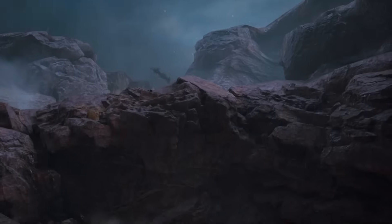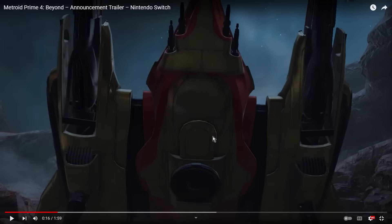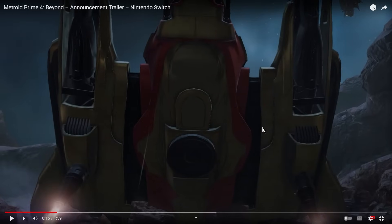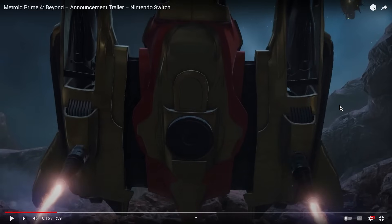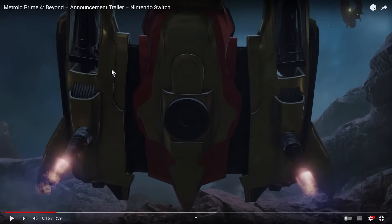You can hear the rain and thunder in the background. Samus's ship looks incredible. One thing I'll note: every time I press a frame back, it moves, which means it's 60 frames per second. So this is a 60fps game — if there was any doubt the Switch version would be 60fps, we now basically have confirmation. You'll also notice there are ships in the background in the sky.